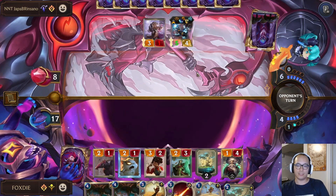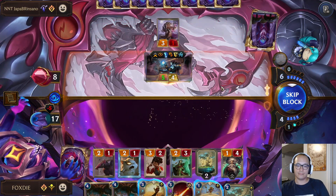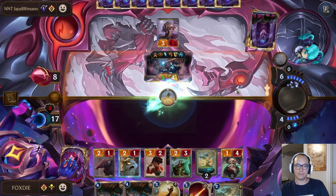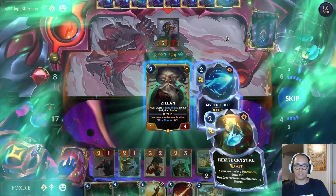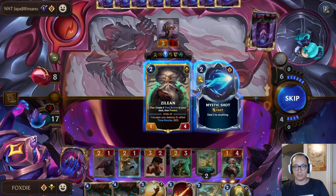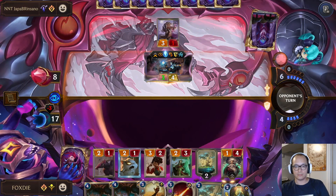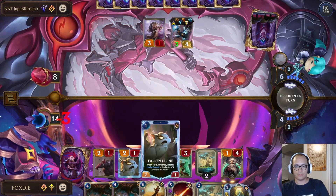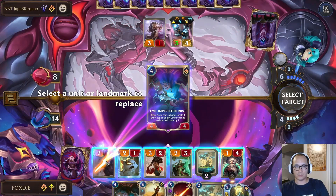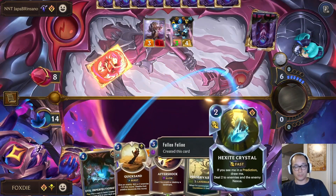I guess they can pull Zillion now if they want. Okay, I play this — I found the Crystal and I still have mana for Evil K. I'll grab the Mystic — that's two damage there. Okay, I'm gonna replace. Target — but I don't have any predicts though.